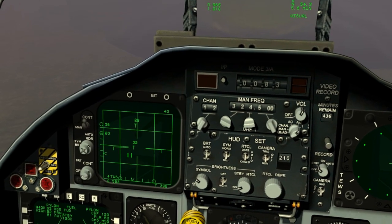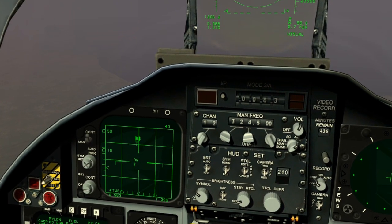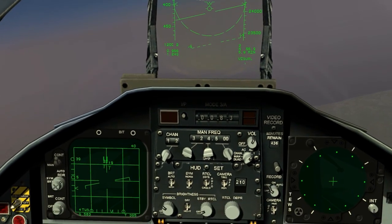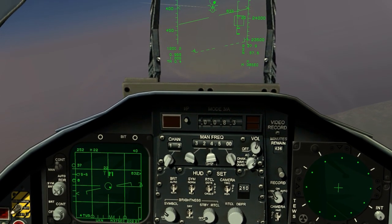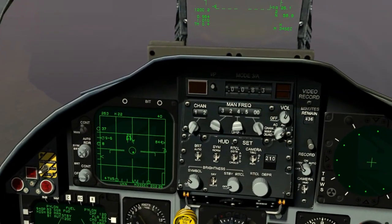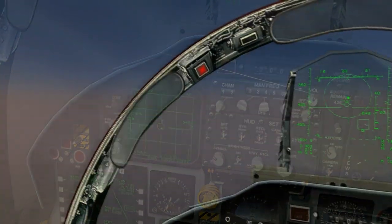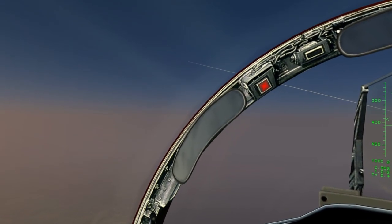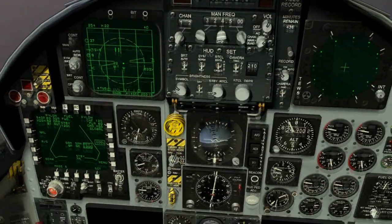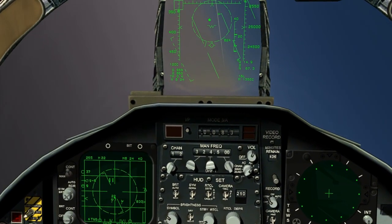One of them dropped off the scope. I'm just going to work the radar a little bit and see if I can pick him up again. There it is. Using the same procedure as last time, I'm just going to bug both of them. I'm waiting for the friendly to pass by. Arrow, FOX-3. Arrow, FOX-3 again.